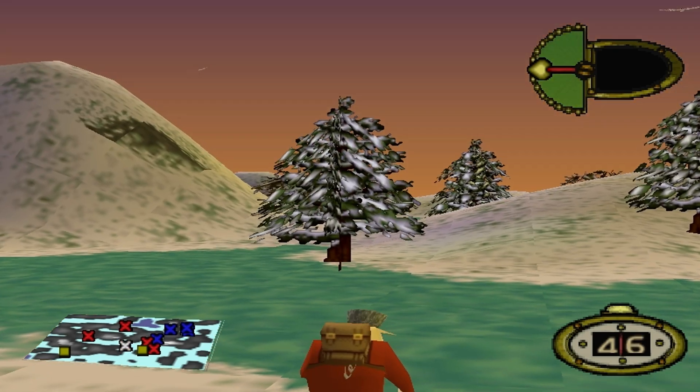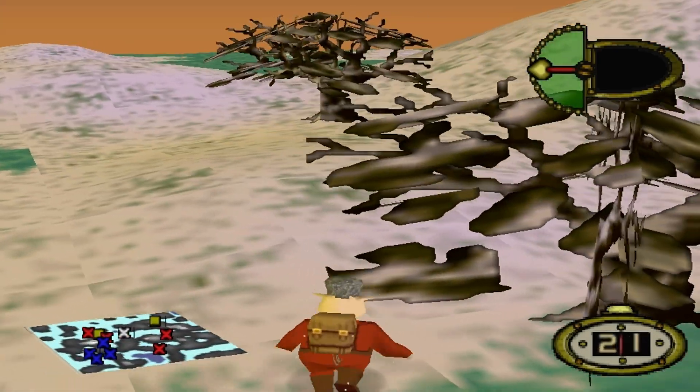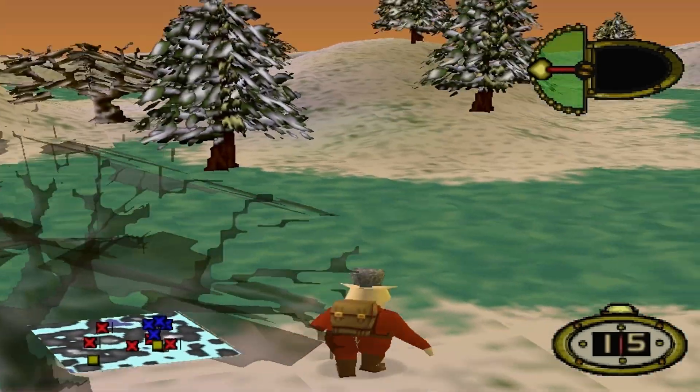Speaking of trees, other types of foliage in Hogs of War have different size hitboxes, some appearing to jut out more than others. But how exactly would I describe the pigs' hitboxes? In one word, how would I sum up these invisible rectangles? Forgiving. Very forgiving.